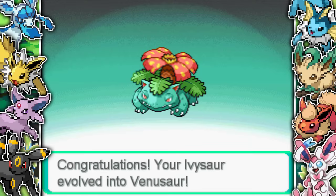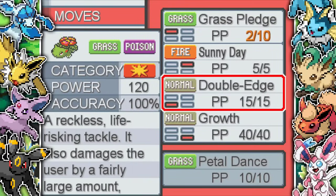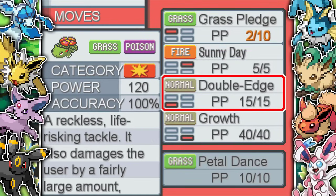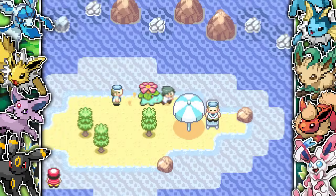I get my Venusaur. Venusaur wants to learn Petal Dance, which I'm absolutely fine with. I decide to get rid of Double Edge since I've got Grass Pledge which is a really good move, and Petal Dance gives extra power. It does cause confusion, which is a bit annoying, but Double Edge was doing self-damage anyway. I also really like the following Pokemon aspect of this game.